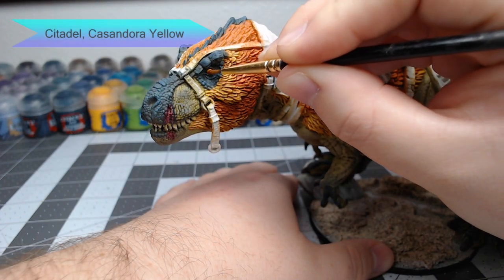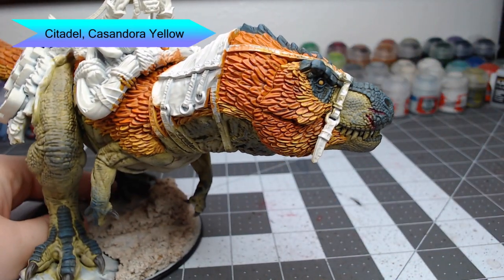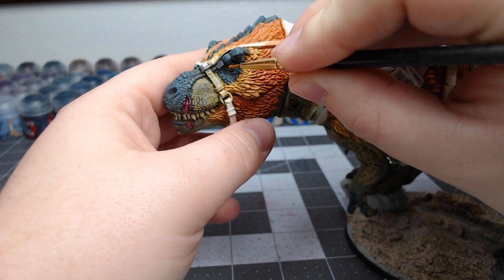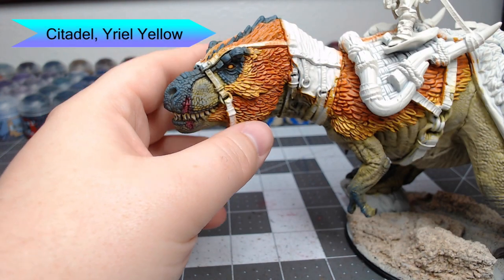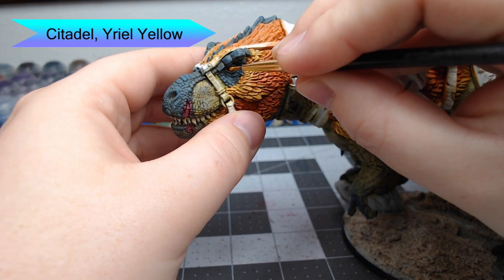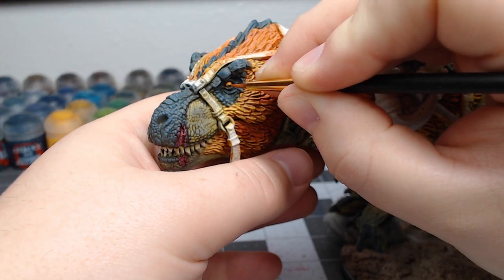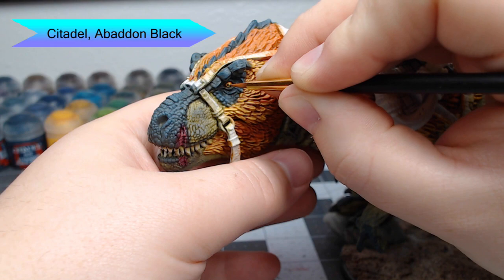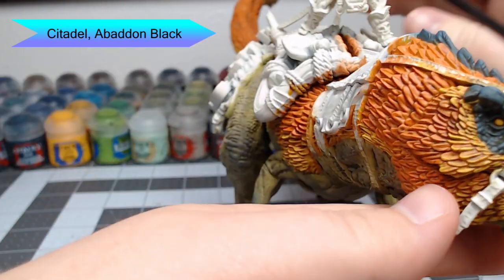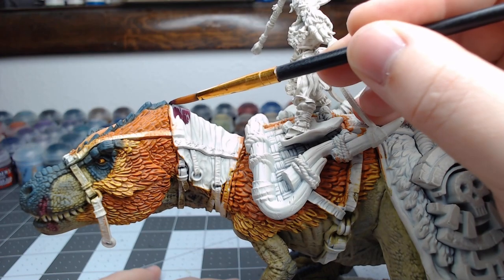We're going to shade the eye using Casandora Yellow. Once that shade is dried, we're going to take Yriel Yellow and put a dot in the center of the eye — place this dot where you intend the pupil, because the pupil is going to be in the center of this dot. We'll do the pupil using Abaddon Black, just a tiny dot in the very center of the eye. When you do this, try to get both pupils looking in the same direction — this isn't a chameleon after all.